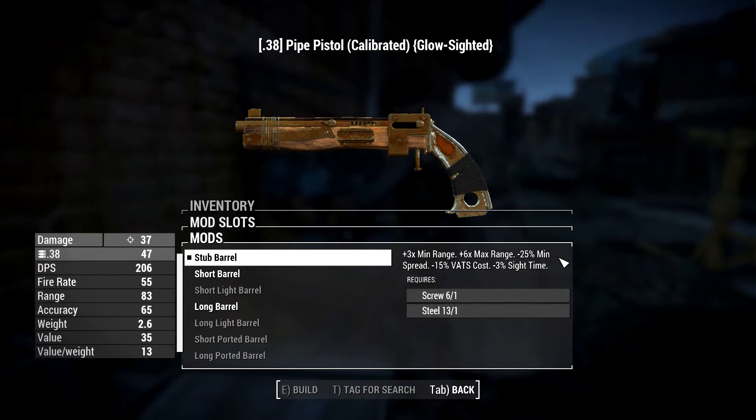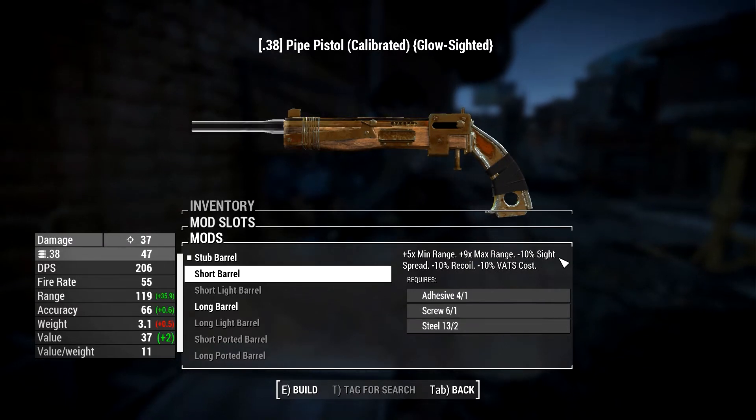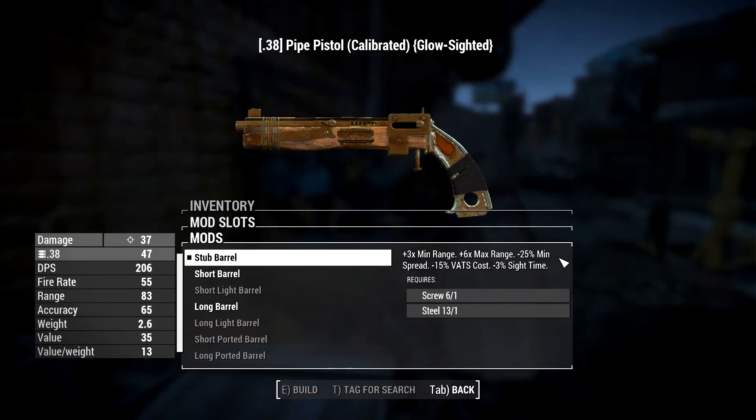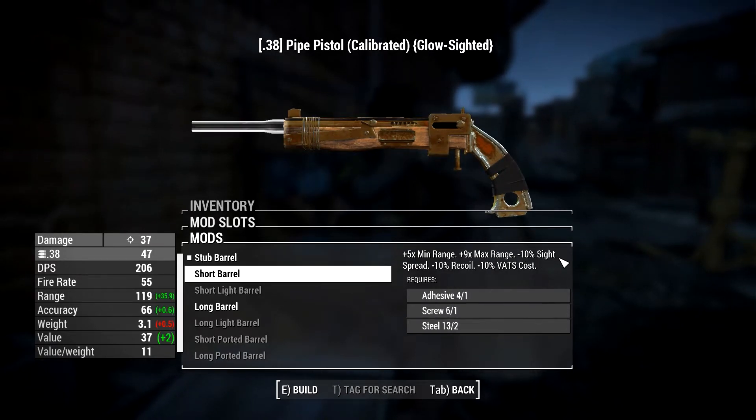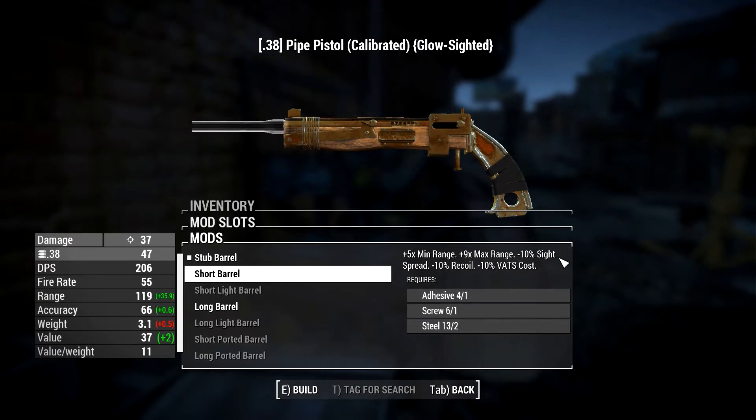Minimum spread — if that's a loss, okay. But this one extends the range quite a bit more. Lower sight. Sight spread? Does that mean... what does that mean? So accuracy goes up slightly.